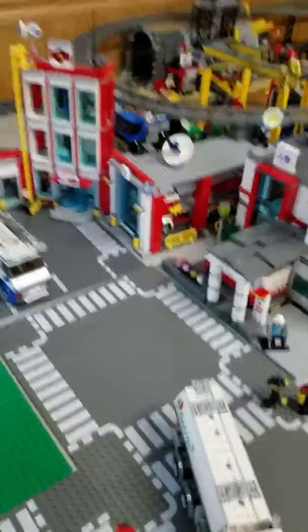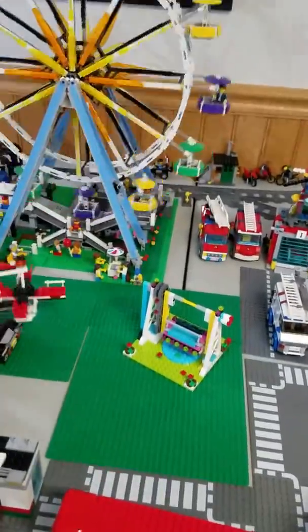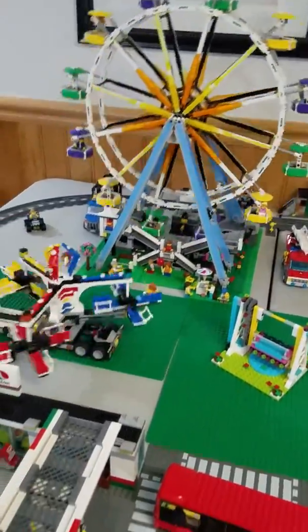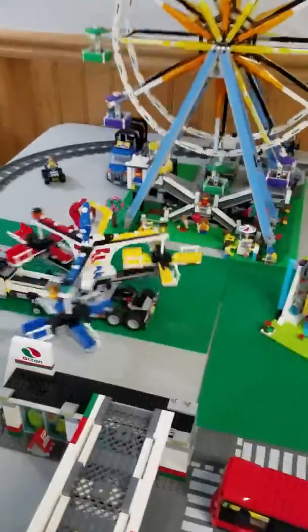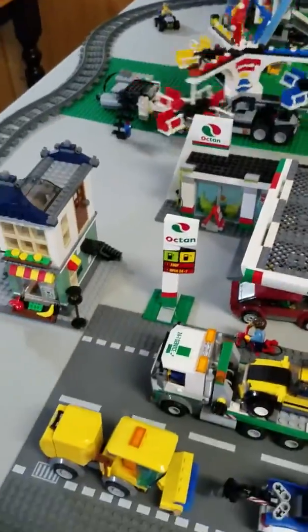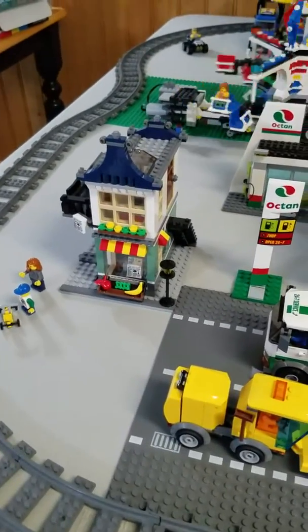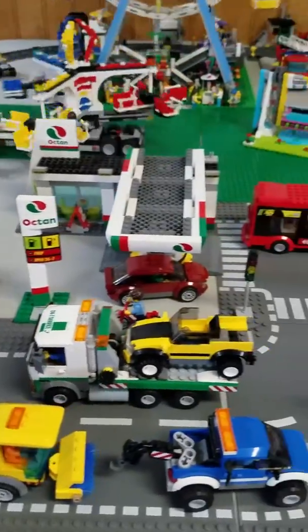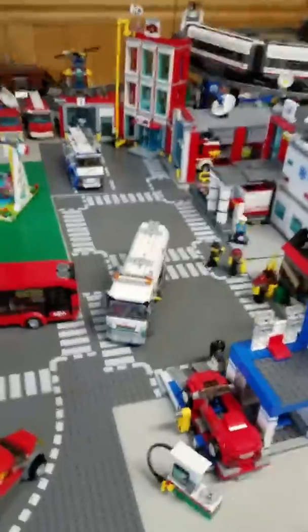We have a fairly large amusement park area. You can see that's one of the Friends rides, there's a ferris wheel, and the mixer goes there. And hopefully eventually I'll have the carousel as well. And then finally that brings us all the way down and around to sort of the little grocery store — another creator set — and the gas station with some cars and buses and stuff like that on the street.